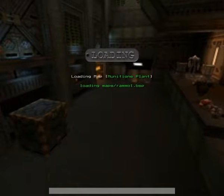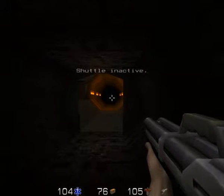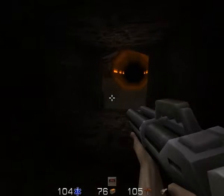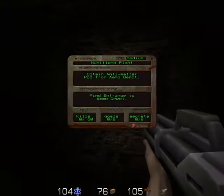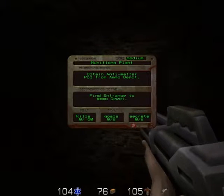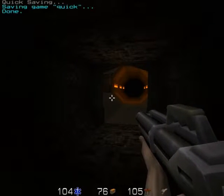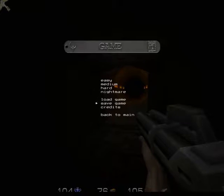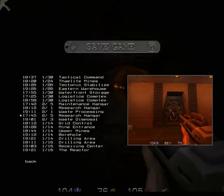Welcome back to Let's Play Quake 2: Ground Zero. I'm Burning Dog Face. This underground train has run out of juice. Munitions plant — obtain anti-matter pod from ammo depot, find entrance to ammo depot. Last time, after a whole lot of suffering, I defeated a very large enemy called the Carrier.